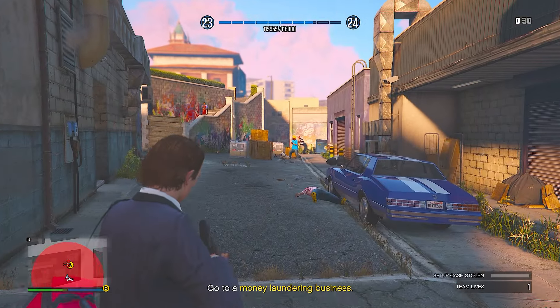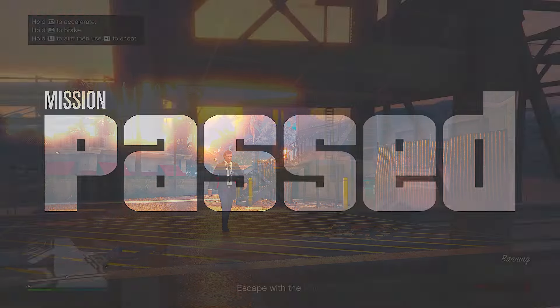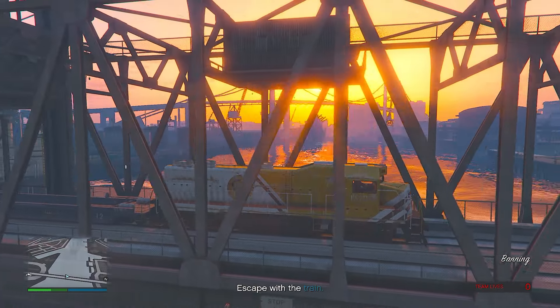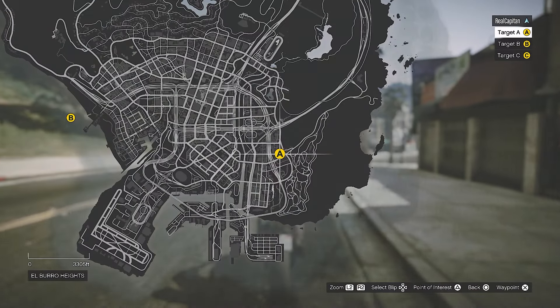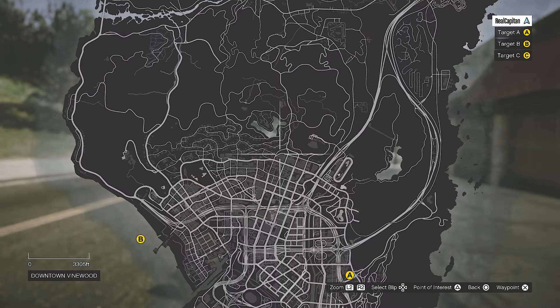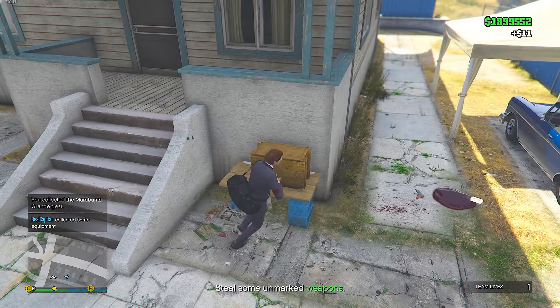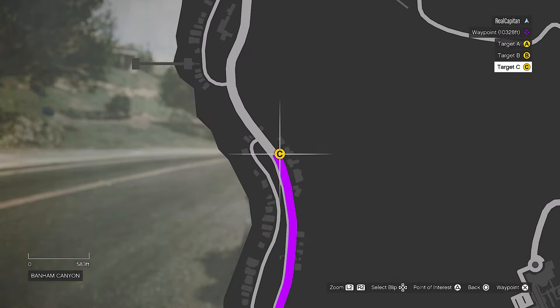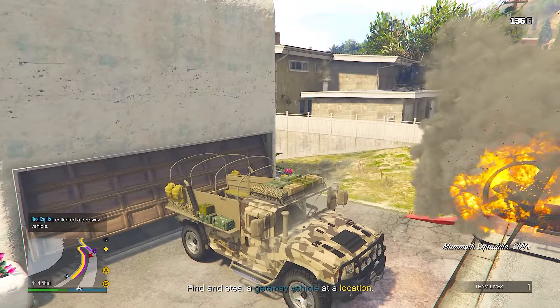This mission is basically just stealing some money from some money laundering businesses and delivering them back to Vincent. The second mission is quite straightforward. Now the third and fourth missions — Concealed Weapons and Hit and Run — are missions to select your getaway vehicle as well as your weapon loadout. For Concealed Weapons, I recommend going for Target A, which is the Maribonte equipment. For the Hit and Run mission selecting your getaway vehicle, I would go for Target C as it's a military grade vehicle.